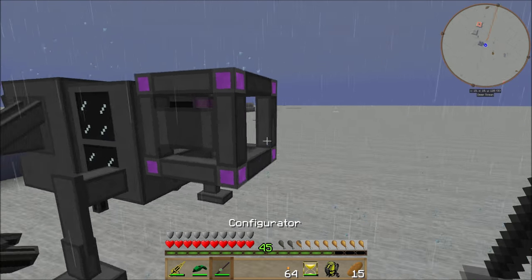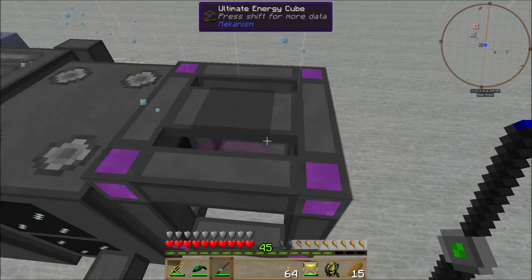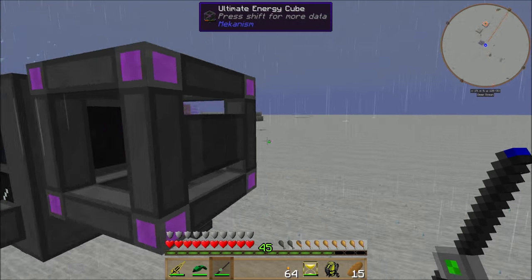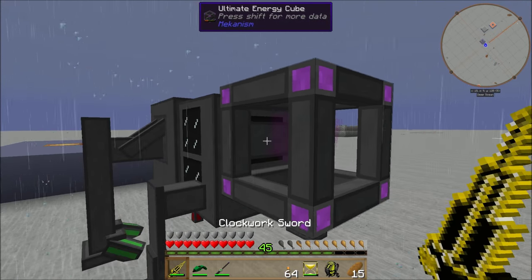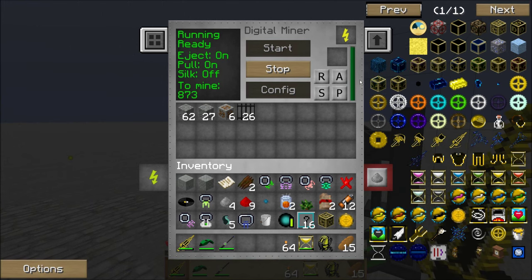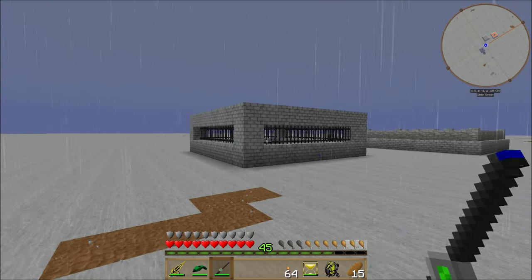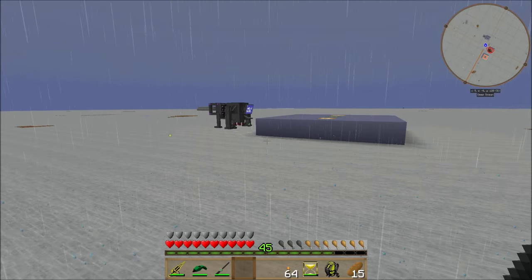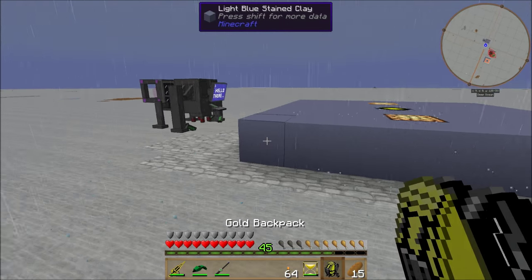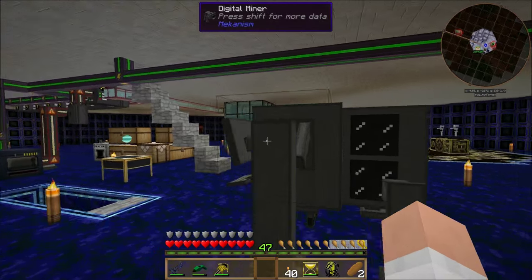I need to rotate the miner — it took a few tries but now it's facing the right direction. I'll send power into it. Checking inside, it should have full power — we're good to go. It's also picking up iron bars, so it'll grab any from those dungeons too. Since it's raining the mobs can come out, but I think that's good for now. I'll let it run for a little bit and come back when I'm ready.